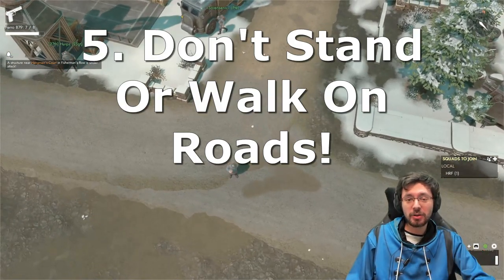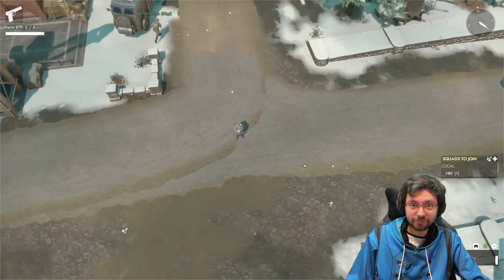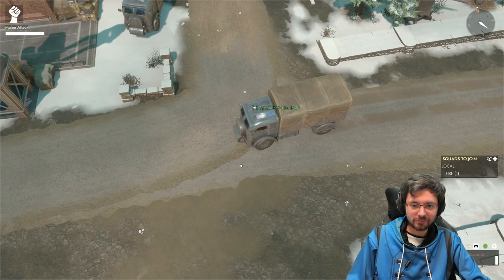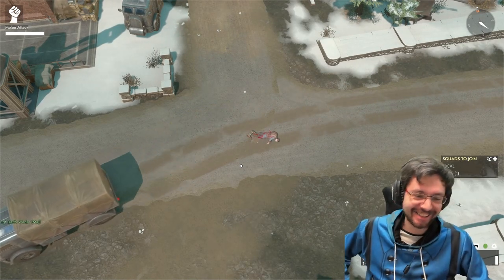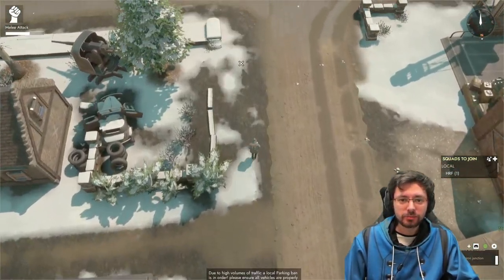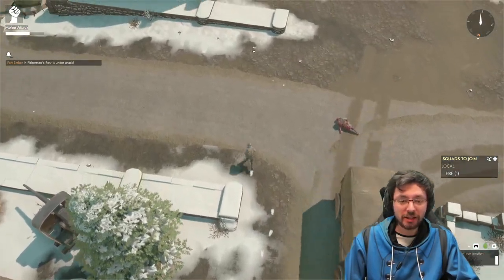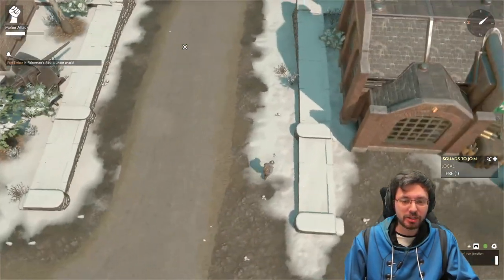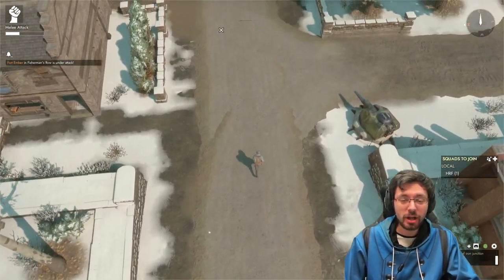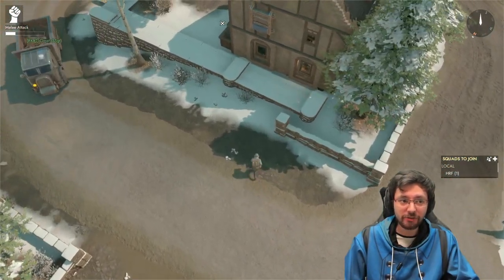And number five: don't stand in the middle of roads — you'll get run over. Always run along the sides of roads to avoid getting run over, or wait for a vehicle to pass if you have to cross, then proceed along the side. If you do run down the middle of a road, don't be surprised to get run over — people can't stop in time if they're driving at full speed.